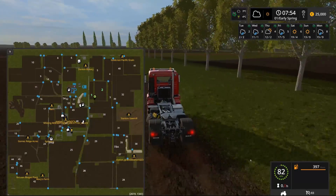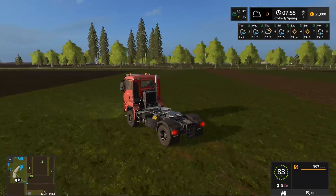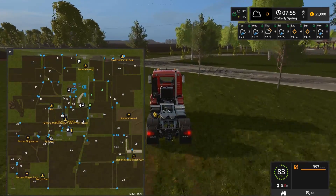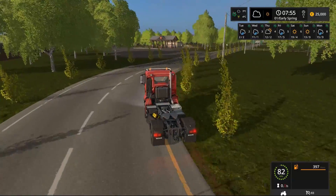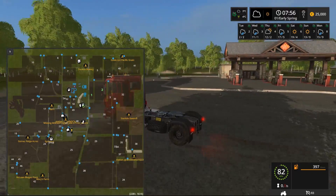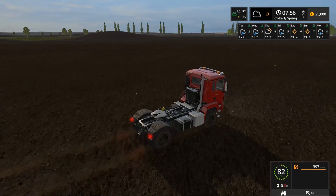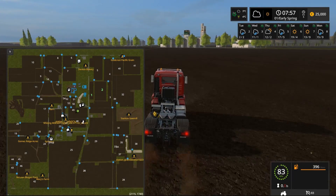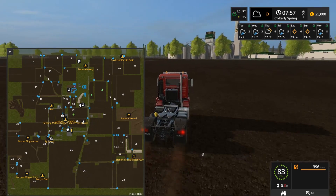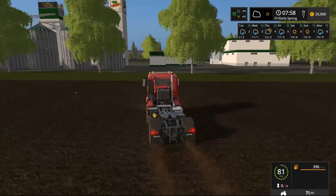We're gonna go back now to our main area. I'm not sure exactly where our farm is. I think the farm might be where we were — it's just not like a classic farm, it's more of like a Midwest farm. Nothing is planted at all right now. You got a slight little pond there, a big hill over there, and I'm not sure if in winter it actually snows on this map. There's a grain elevator down there we can store at.